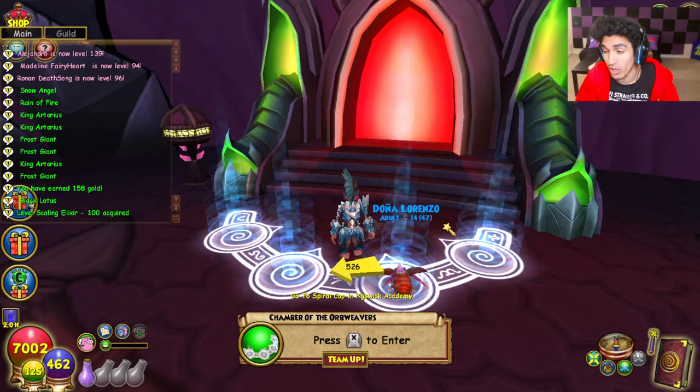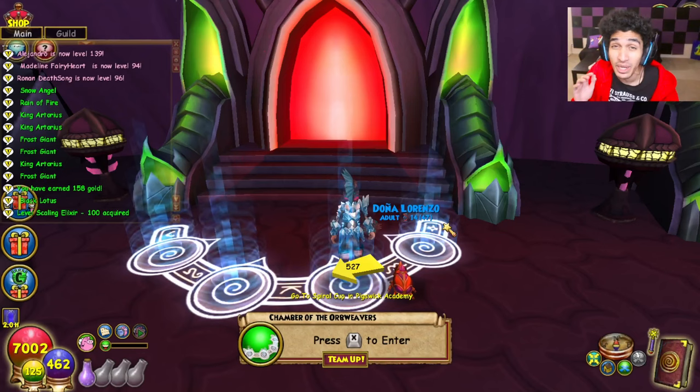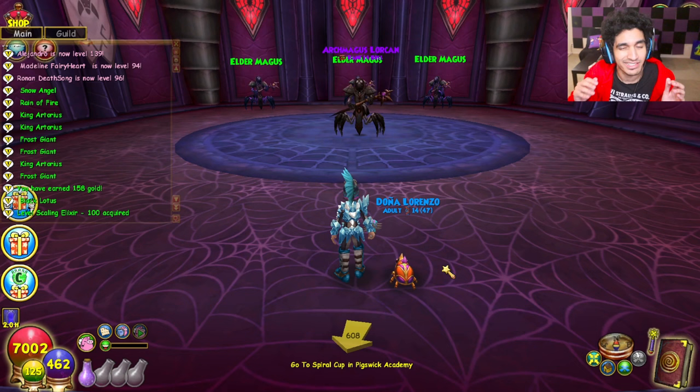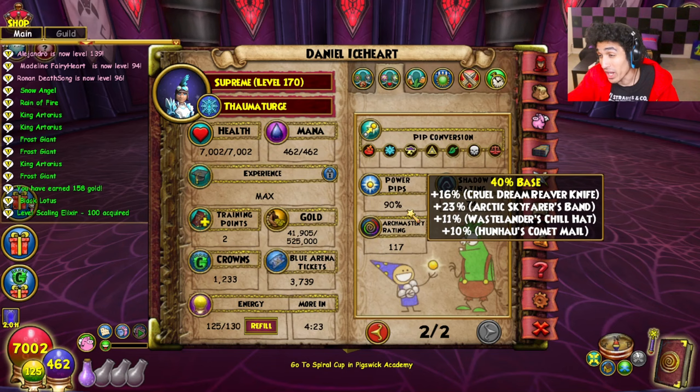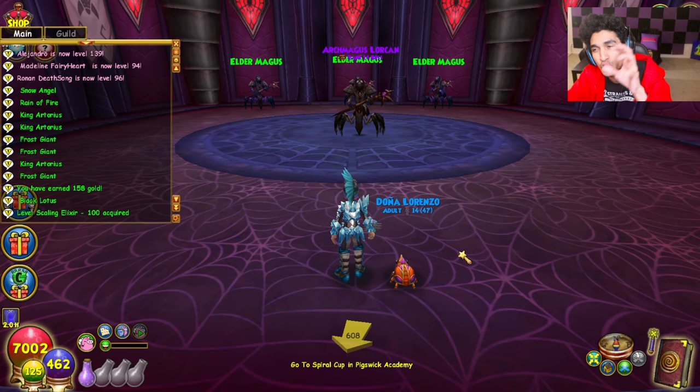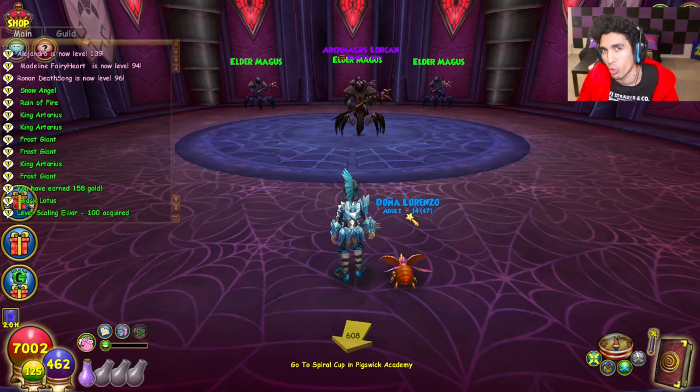Archmagus Lorkan doesn't drop that many Spellmans — only about seven per run. But the reason this boss is very special is because he doesn't summon minions until the second round. So if you have three other people, you can literally just triple feint into a single hit and one-turn this as long as you crit. I recommend having a Fire Wizard that can Immolate, since you're guaranteed to always be able to cast it, and three people feint. As long as you crit — which happens 95% of the time — you one-turn it, get seven Spellmans, go out, go back in, restart.